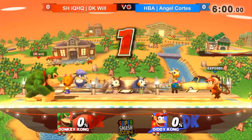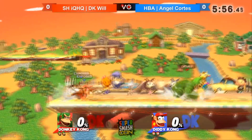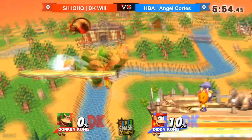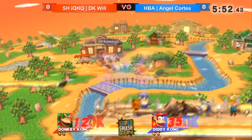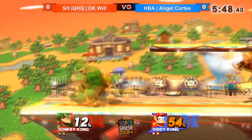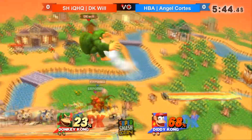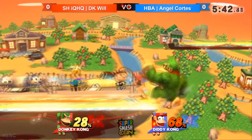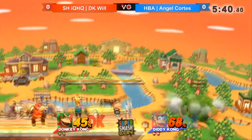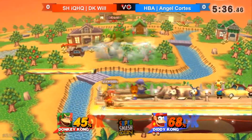A lot of people have been wondering about Donkey Kong in the current update. He's been creating a ton of hype lately because of his new ding dong combo, which essentially is grab into cargo throw — which is the character throw — into up jump and up B. What this causes is that you bring your opponent so high up in the air, and DK's up B is so strong.